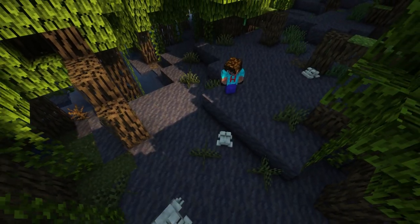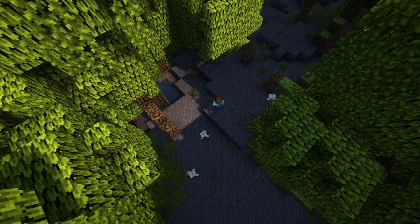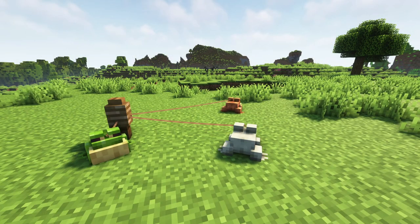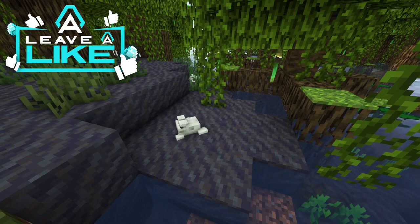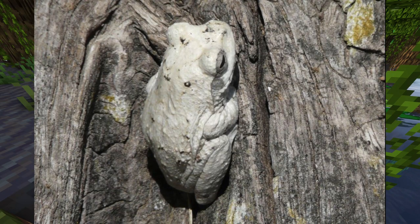Naturally spawning in both swamp types, the Minecraft Frog has some great features, some of which you might not know. Frogs come in three different flavours: warm, temperate, and cold. The ones in mangrove swamps are white — well, cream anyway. The white frog is actually based on a real life frog, the grey foam nest tree frog.